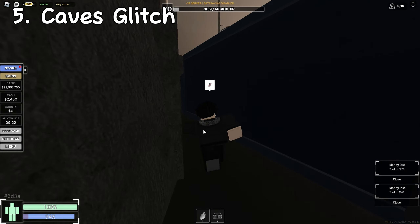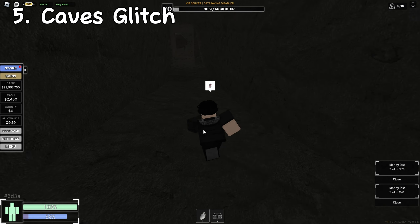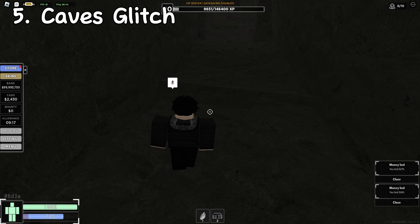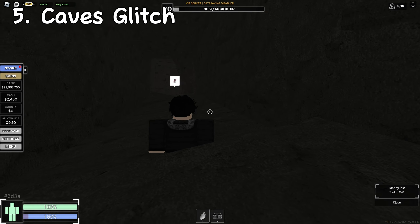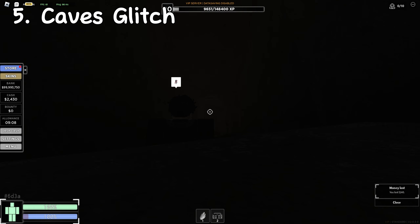Over here in this cave, right next to Motown Tower, there's a little bit of a glitch. If you angle your camera correctly, you'll be on surface level, and then you're in the sewer level.